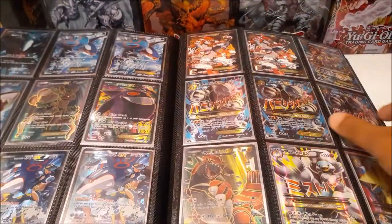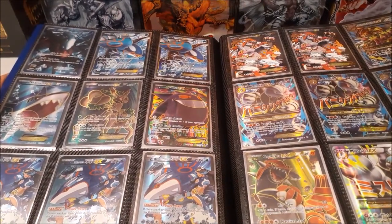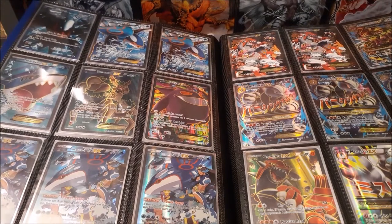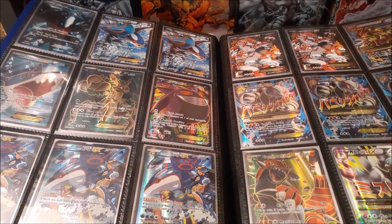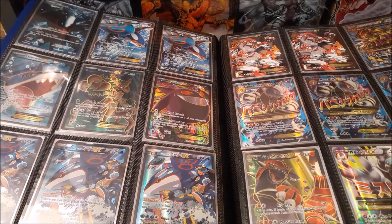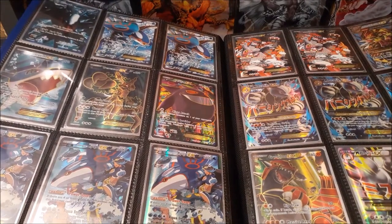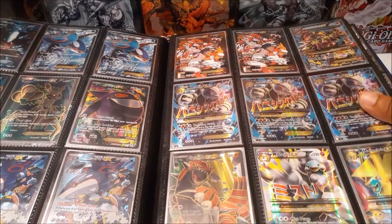I still have the Team Magma's Groudon and Team Aqua's Kyogre EX from Double Crisis — it was a special side set with two full arts. A blister of that today would probably cost around $100; the last one I saw was going for $70 to $80 and they're just non-existent on the market right now. We also have the Primal Groudon up in the corner.